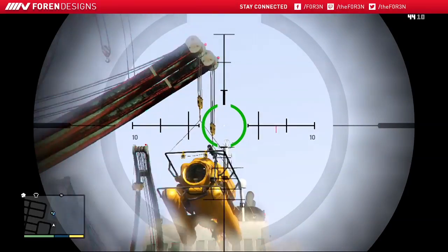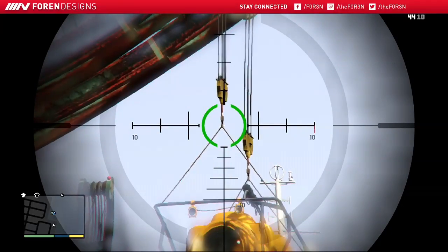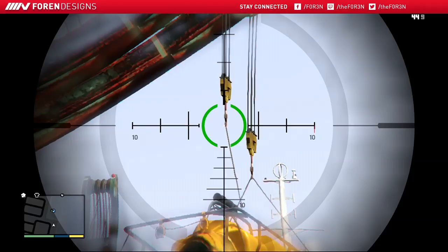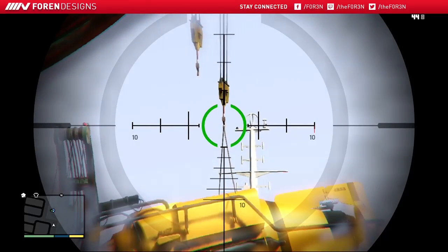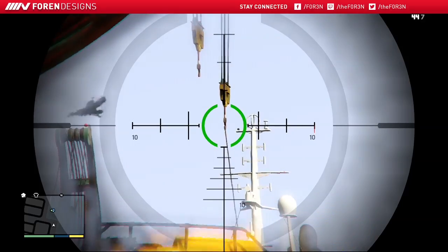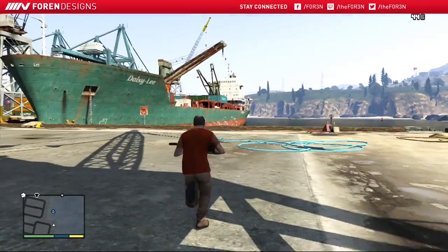Option 1: you can go onto the freight ship where the mini-sub is located and find a button to press to release it into the water. This approach will not get you 100%. Instead, option 2: release the sub by severing the cables.